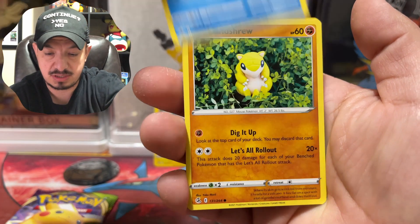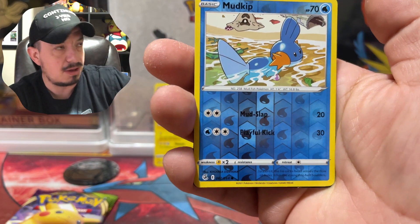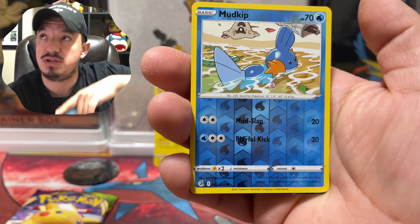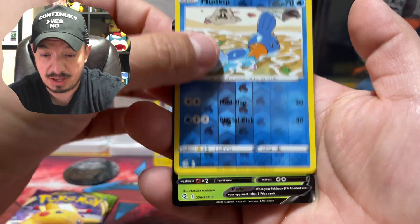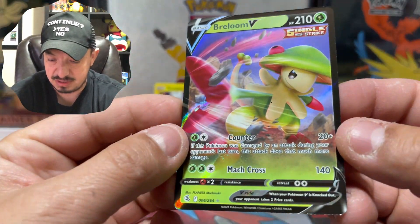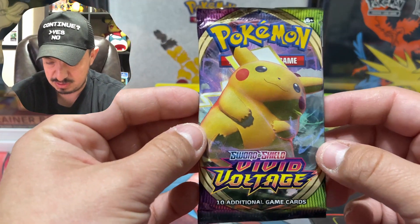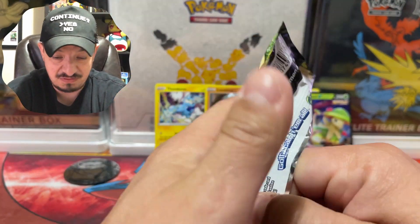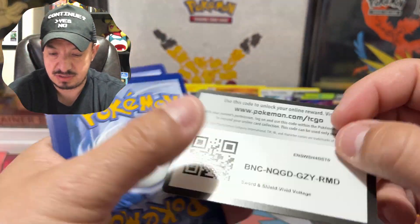We have a Mudkip — Mudkip Community Day! I'm recording this on Mudkip Community Day but it'll be posted afterwards, so hope you got a shiny Mudkip. And we pulled a holographic and a Beldum V! Nice pull — it's just a two-pack blister so a V card out of that, I'm happy.